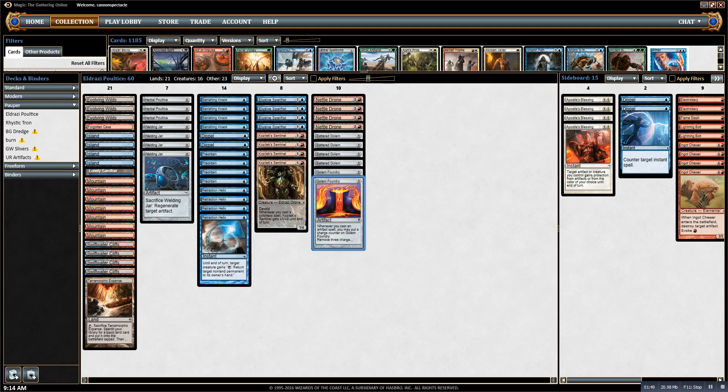That's the basic combo. Another way the combo can go off is if I have two Nettle Drones, or a Nettle Drone and a Battered Golem — I can stick Retraction Helix on one of them and then use the other Nettle Drone to ping my opponent. Every time I cast one of these artifacts, both of them untap, so I'll use one to bounce the artifact and one to deal one damage to the opponent.